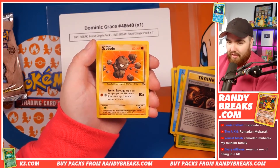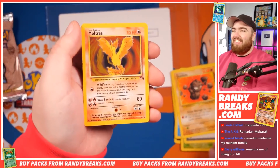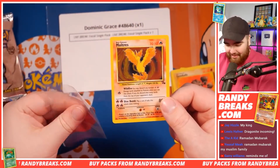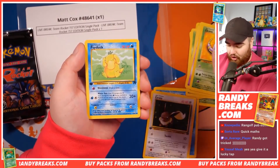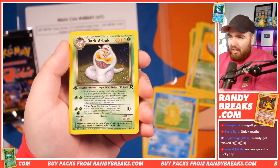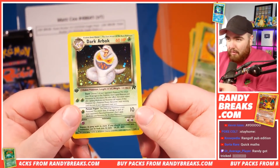Geodude. Let's go, Dominic. We have — oh my goodness me — a Moltres Holo! Yo, that is what you want to see. We've got Ekans. We've got Psyduck. And I believe the next card is here — Matt Cox, good luck to you, my friend. Oh, it's a holo with a beautiful swirl again. Usually the Dark Arbok holo pattern is not very prominent, but that one is.